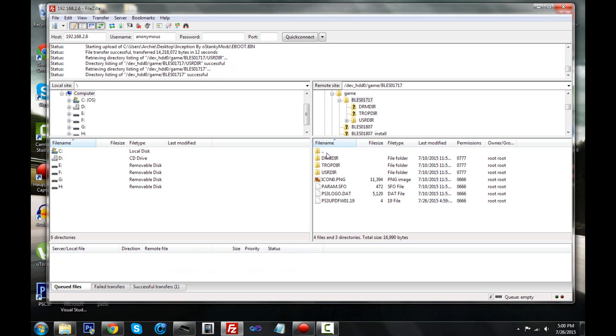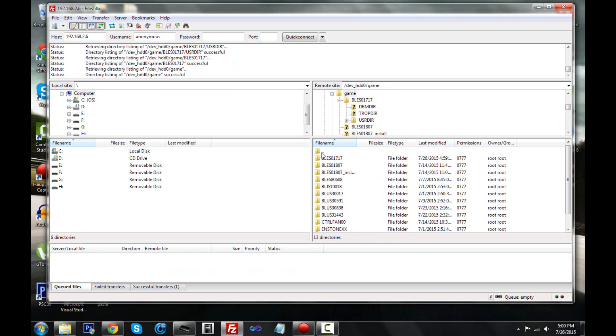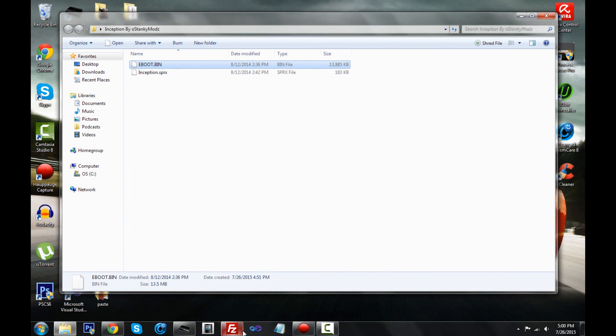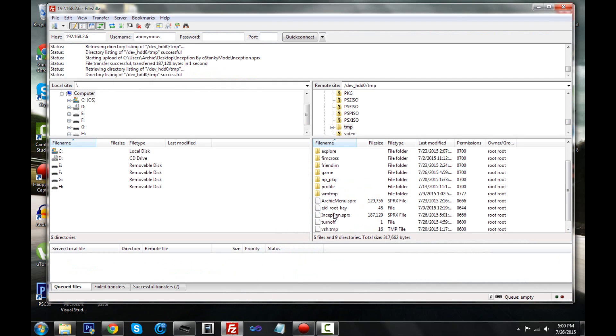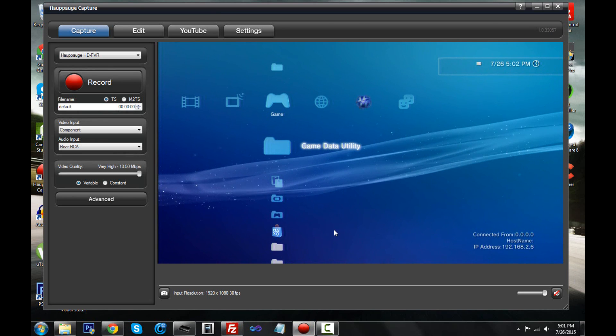Once that's done, go back by clicking the double-dot and scroll down to the TMP folder. Click on TMP, then go find your SPRX file. The name will vary depending on which SPRX menu you're using — this one is called inception, so the file is inception.sprx. Drag it inside the TMP folder and you should see it appear there.